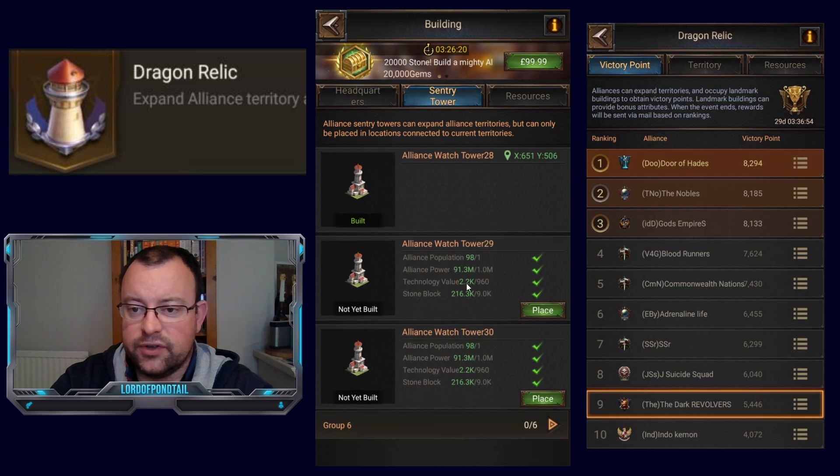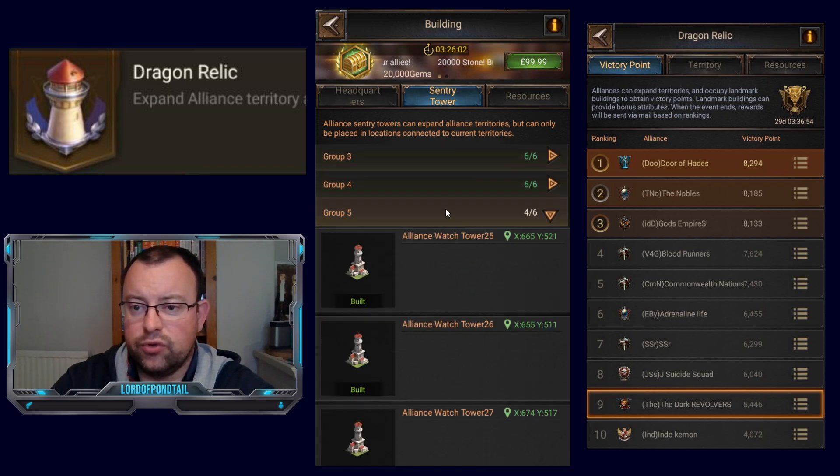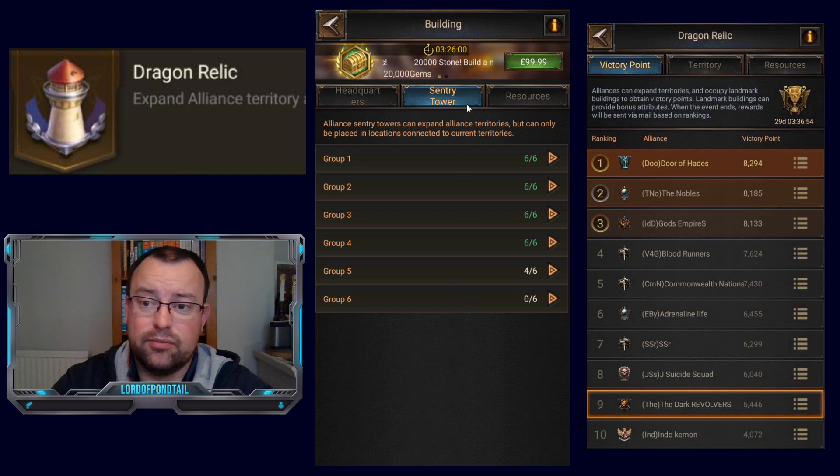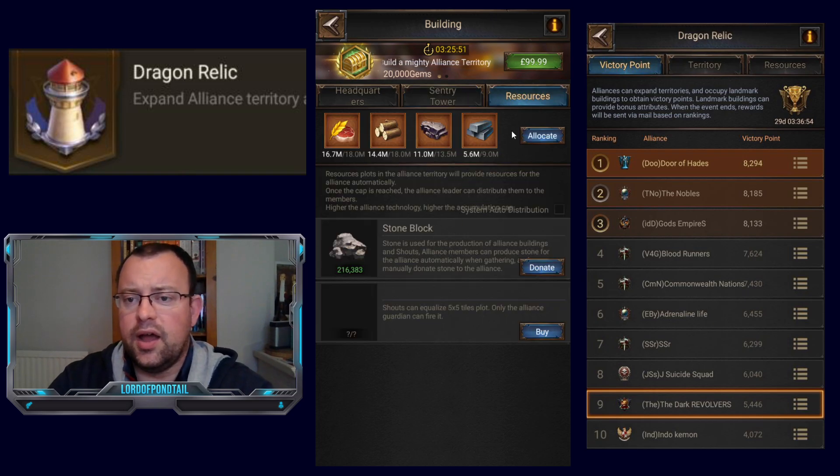For the watchtowers in group 5, you need an alliance population of 1, an alliance power of 1 million, a tech value of 960, and then 9,000 stone blocks to build them. I'm pretty sure that when we unlock group 6, it's going to be 10,000 stone blocks for each of those sentry towers. The more land you occupy, the higher your resource cap can be and the more resources people in your alliance can gain. You also need to donate stone blocks as well.